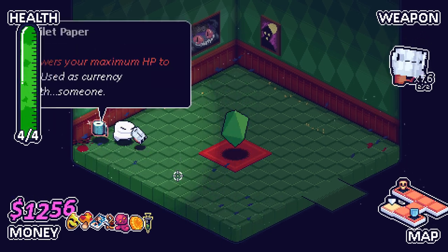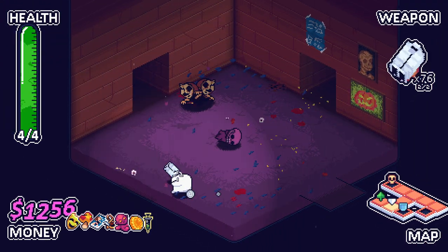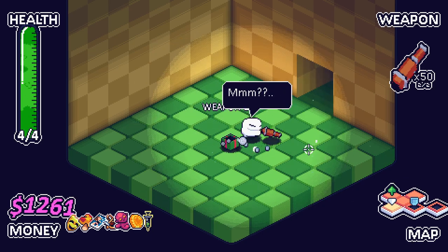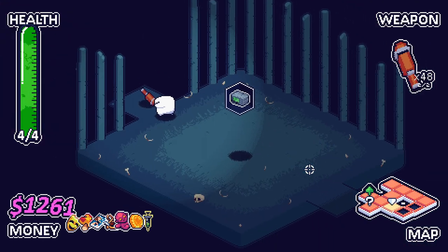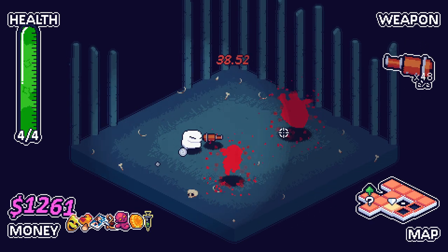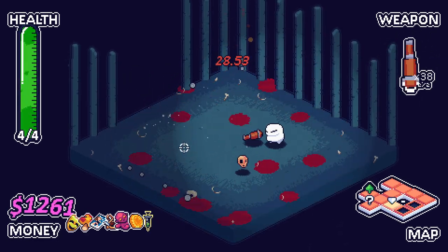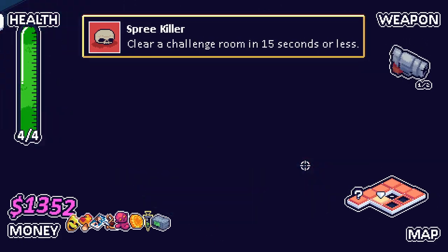Toilet paper — blows maximum HP to two. I still don't think that's worth doing quite yet. Flame cannon. I'll recycle this and grab that — this thing seems cool. Pick whatever this is — flame cannon. Wow. Holy shit. Makes all of your bullets slightly radioactive. I like it.